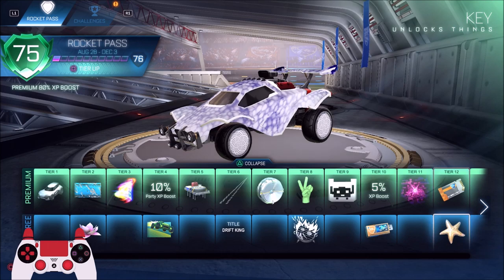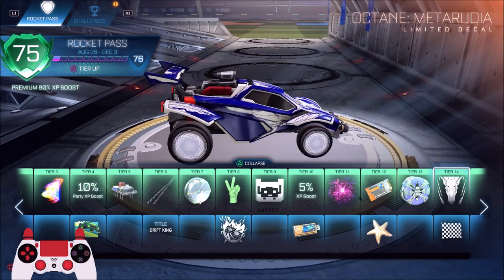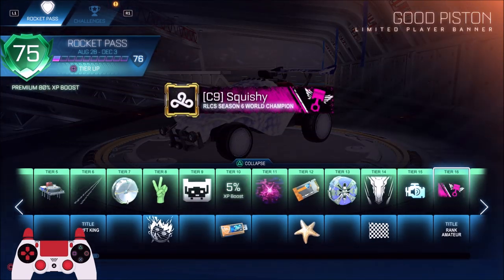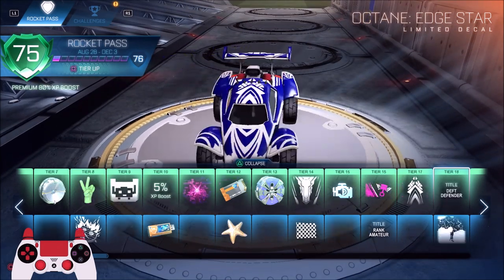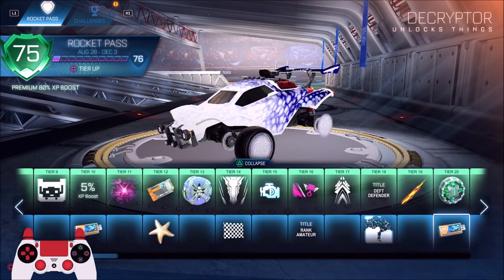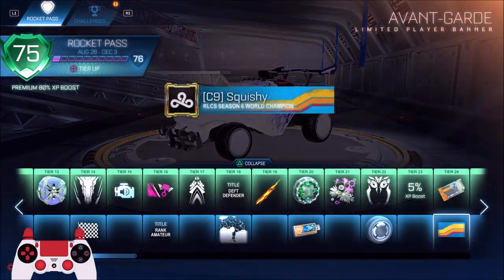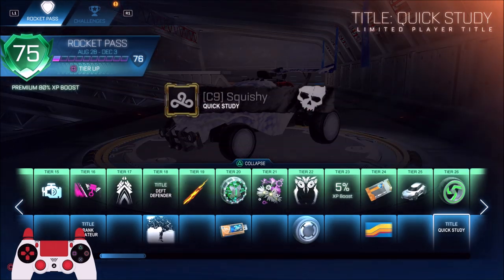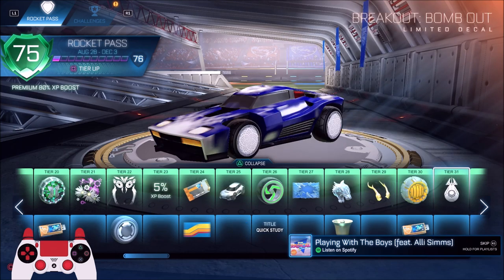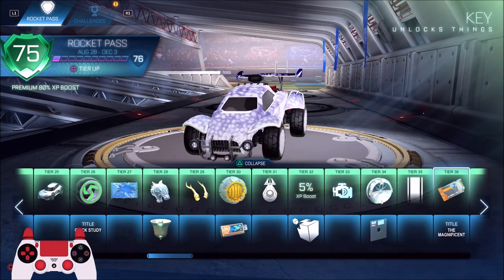We got a starfish, a little starfish — the wheels don't look too fantastic, but there are quite a few pretty good-looking decals. The one I'm using right now is easily the best one, it's hard to top it. I'll just go through and show you guys everything. If anything pops out to you and you want to work toward that tier, definitely go for it. For me, the second I saw this decal, that was literally the only reason I wanted to get all the tiers.